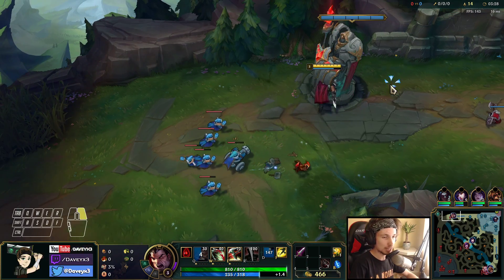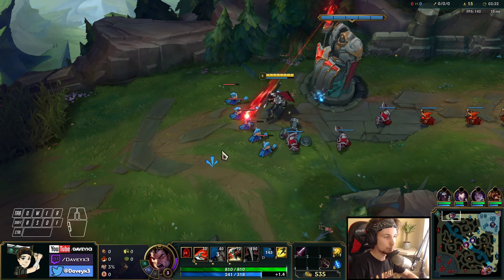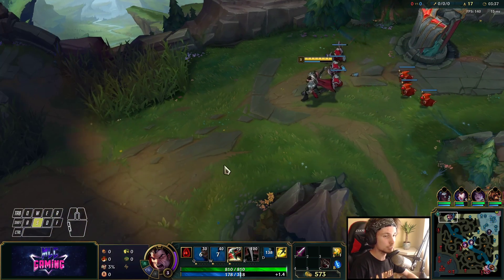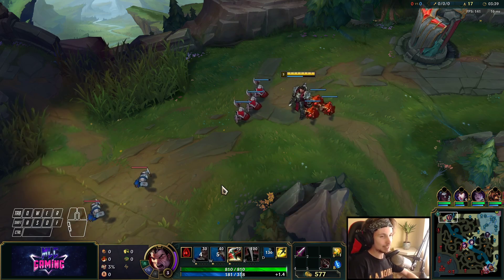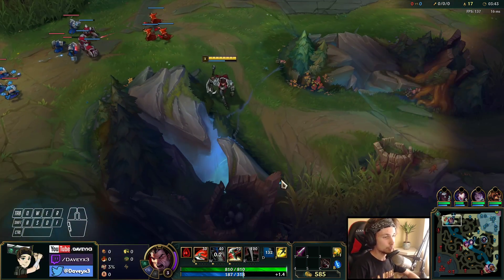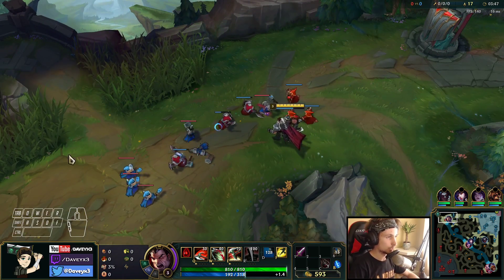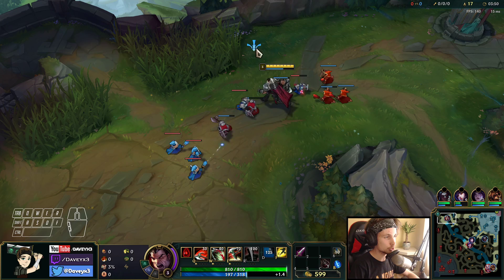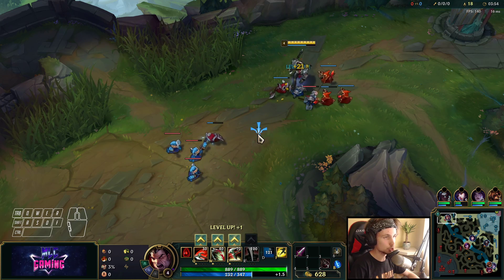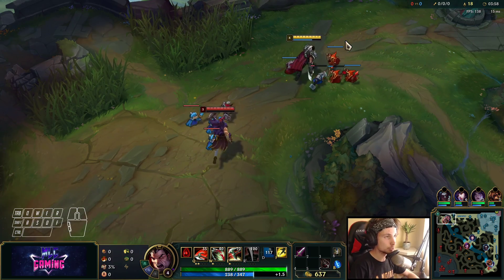We currently have the Flash advantage, which is going to allow us to 1v1 this guy. Now we're going to put this lane into a slow pushing freeze because we have to go back to base, but we can't just randomly go back since the lane is pushing towards him. We'll slow push the lane to build it up and then push it straight to his tower.